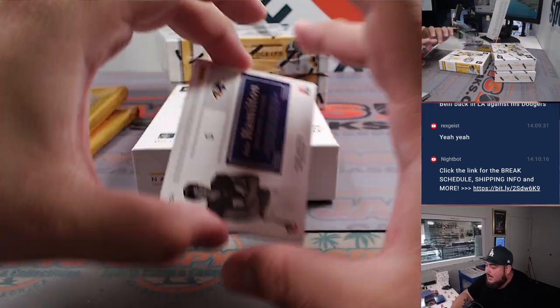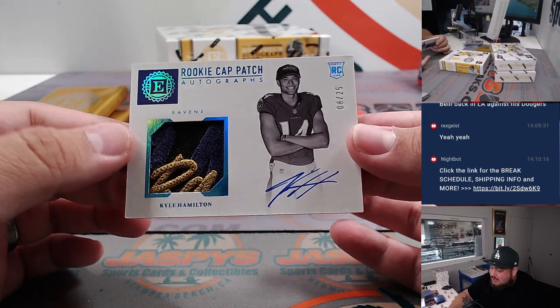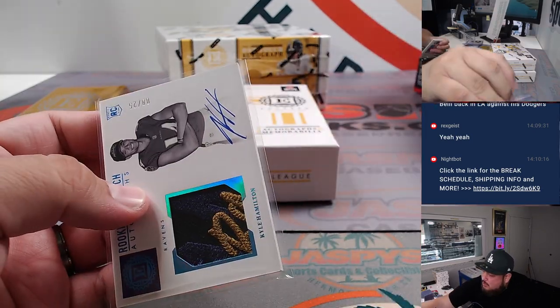And then we got Kyle Hamilton out of 25. Look at that rookie cap - that looks so sick, this is about to spell out Ravens, Baltimore Ravens. That's just a sweet patch right there.